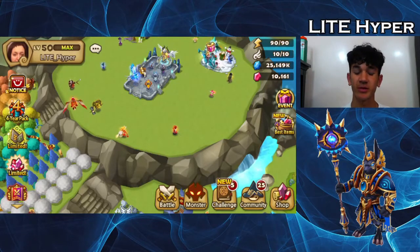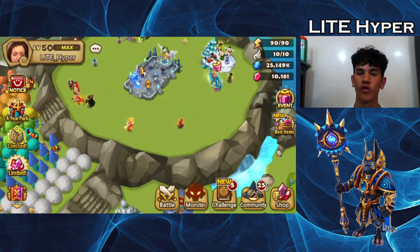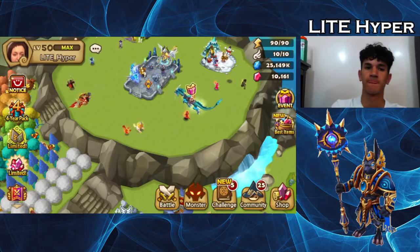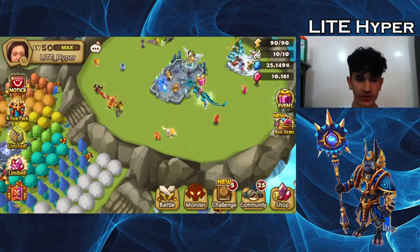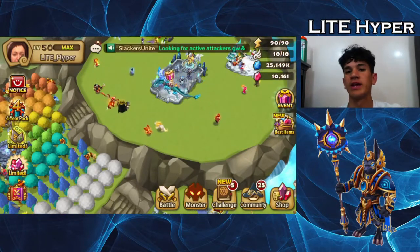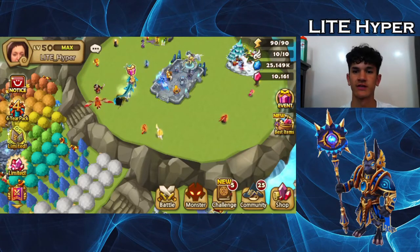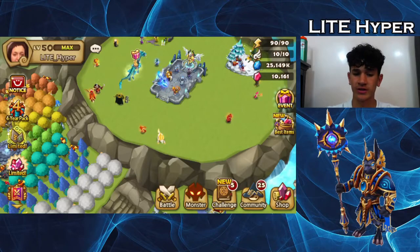What's up guys? It's Larry Appa here with another video. In today's video I'm gonna be going over the top five nat threes, or natural three stars, in RTA or real-time arena. I make a series on this channel called Road to Conquer 1 in RTA, and I'm a free-to-play player, so I don't have a lot of nat fives. It helps to build some of these nat threes that you might need in RTA to get anywhere.